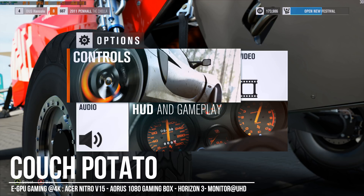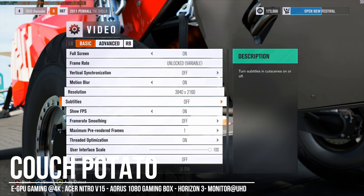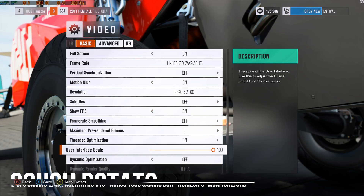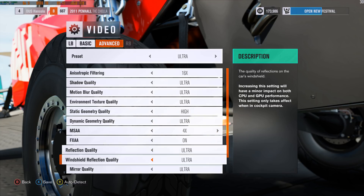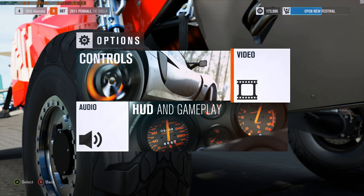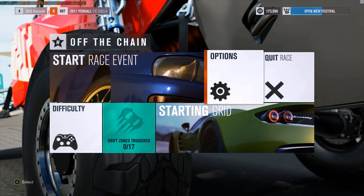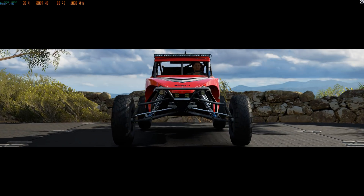Hey everyone, Catch here. So I've just got hold of Horizon 3, a racing game for PC. It's a port from Xbox One and I had read a lot saying that it wasn't very well optimized for Windows, so I thought I'd give it a go with an eGPU just to see what it's like.